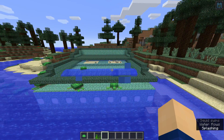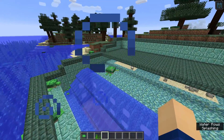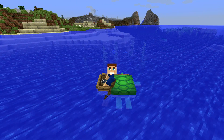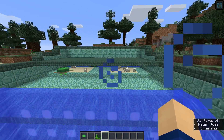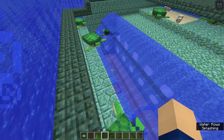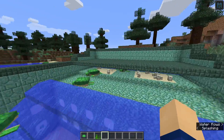The basic concept is that you get yourself two or more turtles, either from land or from the water, and transport them here — for example by boat. Then they will lay their eggs after you've bred them. After about six in-game nights they will hatch, go into the water, grow up, drop their scute, it's collected by hoppers, and you're good to go.